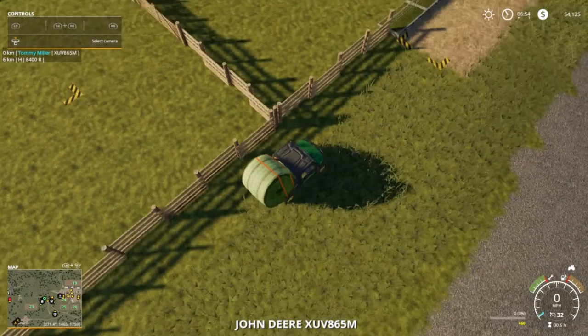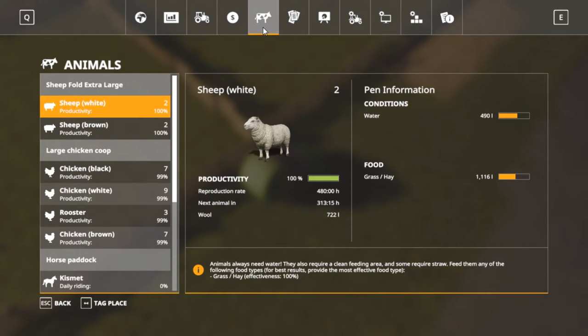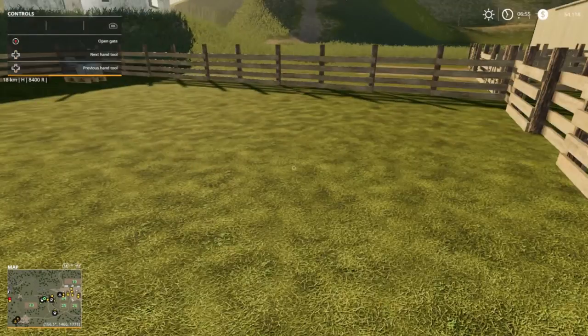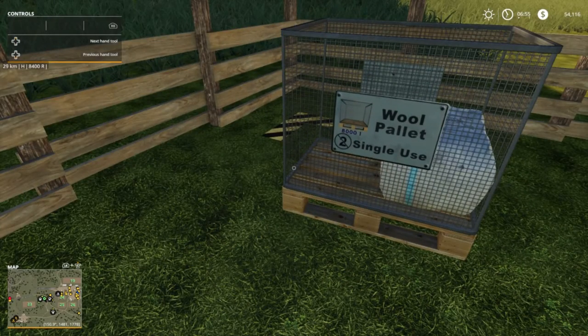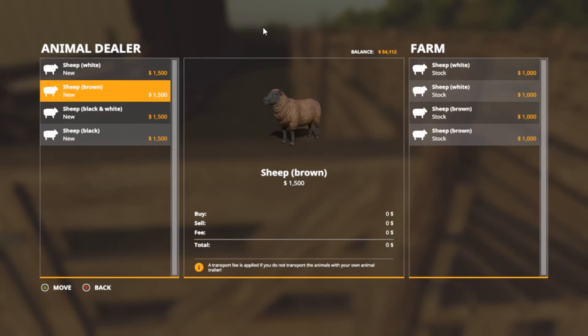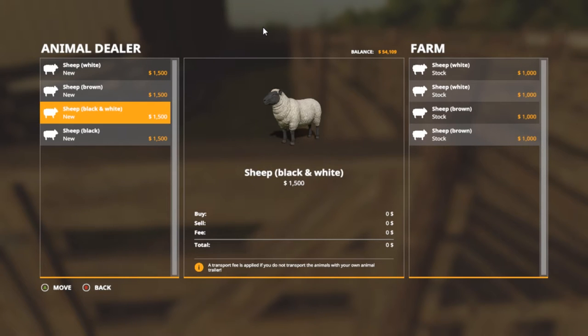Before I do that, I want to look at the animals real quick. Our sheep — they can take the food. Actually I want to get two more real quick while we got that money. Let me jump over the fence. Here's our new wool pallet — holds about 8,000, single use. We are going to get the more appropriate ones. Let me get two more sheep. What do we want? We got white, white, brown, brown, white, brown, black, and white, black.